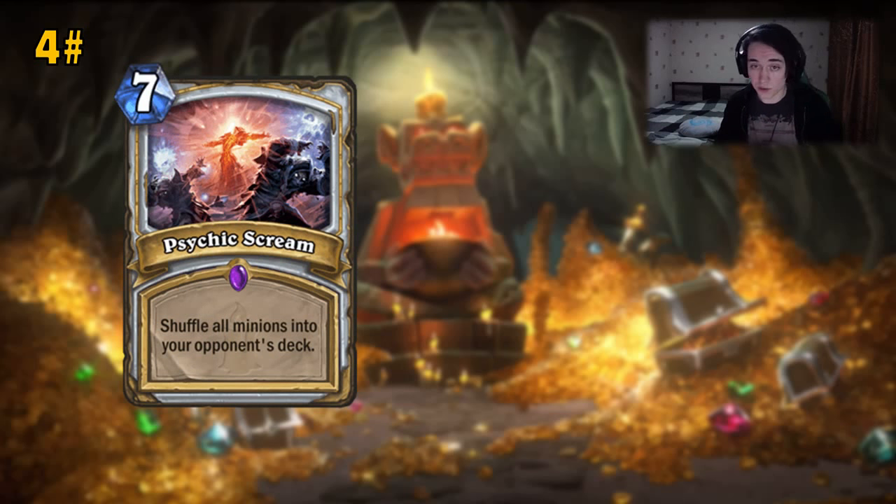Let's not stop too much on that card and continue with Psychic Scream, number 4 — the hard removal for Priest. As if Priest needed more. We have Dragonfire Potion, we have organized circles, we have Pint-Sized Potion + Horrors. There's a lot of clears in Priest, and we even have another one which I think is the best out of the options we can get.